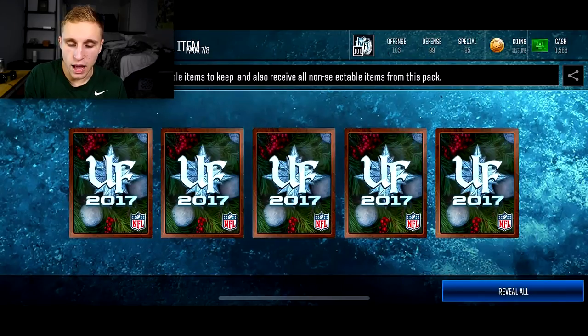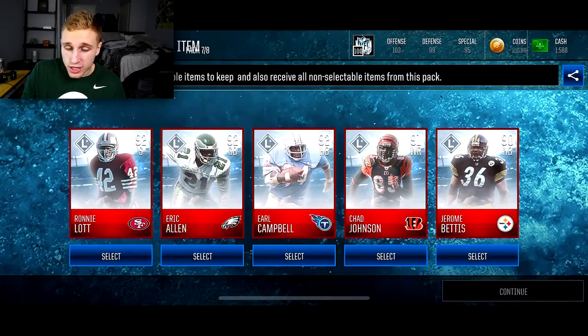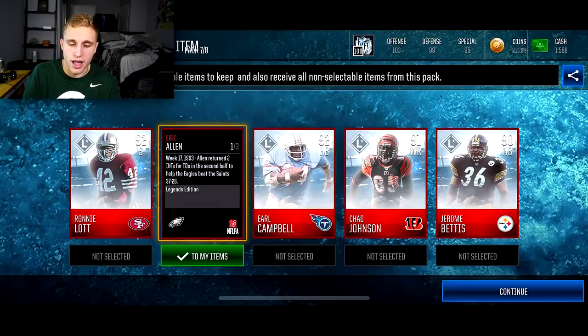That's depressing. Alright, I gotta get Derek Brooks right here. I'm gonna do a leave-the-room pack. Derek Brooks, you better be in my pack. That is not a Derek Brooks, and I don't think there's a 93 in there either. Drombettis, the Bus, Earl Campbell, Eric Allen, and Ronnie Lott. I like my defensive players - sorry Earl Campbell, I love you to death buddy, but I definitely don't need you. I'm gonna go with Eric Allen.